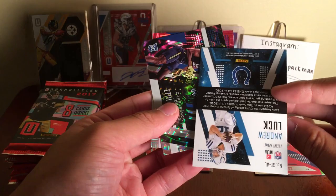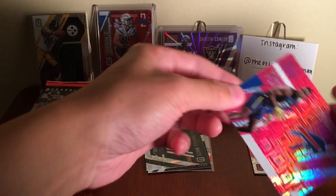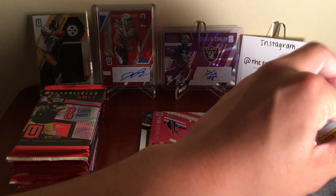Andrew Luck Star Factor. Then we got Tredavious White, 27th overall pick — get a lot of these draft cards. And another Tredavious White, this one is numbered to 299 — Escher Squares. Pack 2 down. We got one auto already, so we should have a mem card and one more auto.